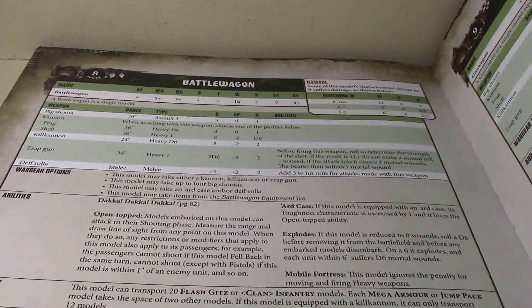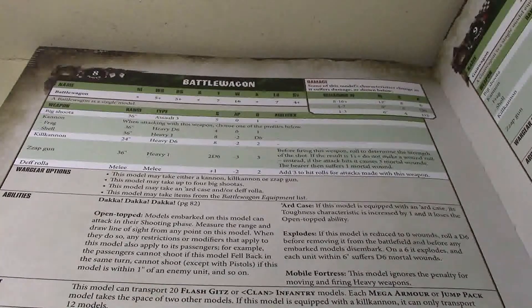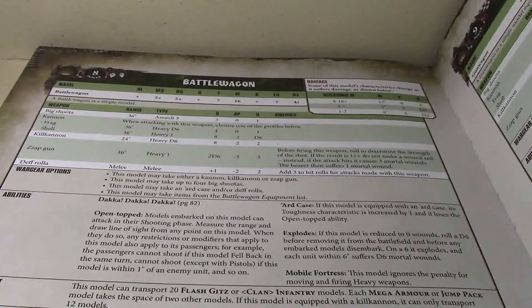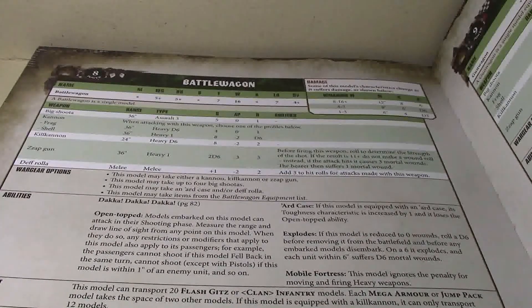The Battle Wagon has two main roles — the same two roles it pretty much always has had. You can either build it as a basic assault transport, where its only purpose is to get the contents into your enemy's face as quickly as possible, or you can build it as a weapons platform to sit back and shoot.